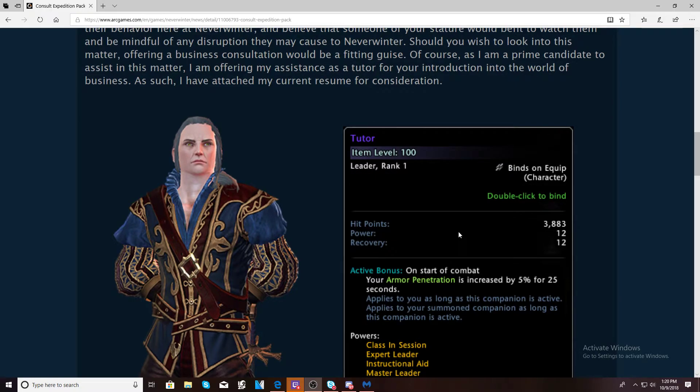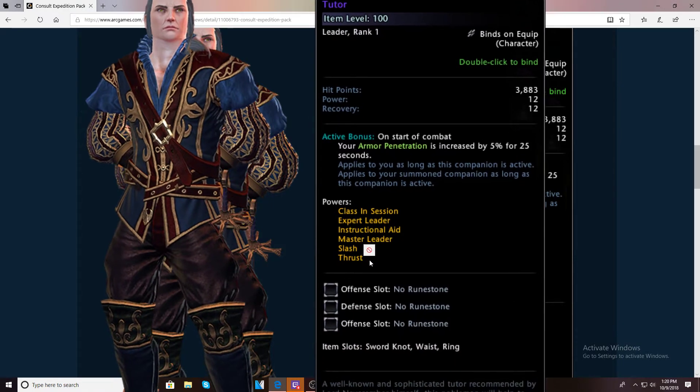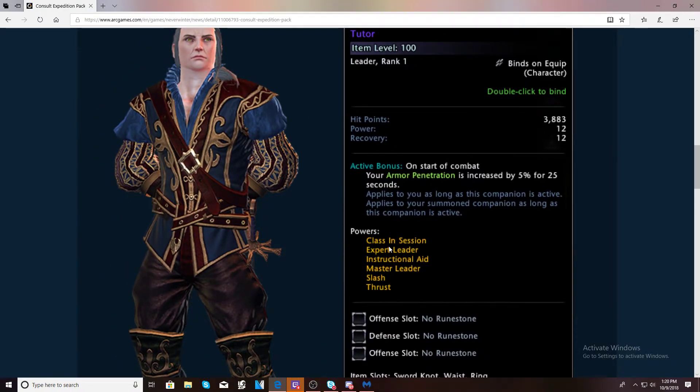The first thing on this is the Tutor companion. Unlike the other companions, this is not granting you extra currencies like the Tiger or other module companions. The active bonus is: at the start of combat, your armor penetration is increased by 5% for 25 seconds. It doesn't tell you a lot about the powers here — most are probably powers already on other companions.